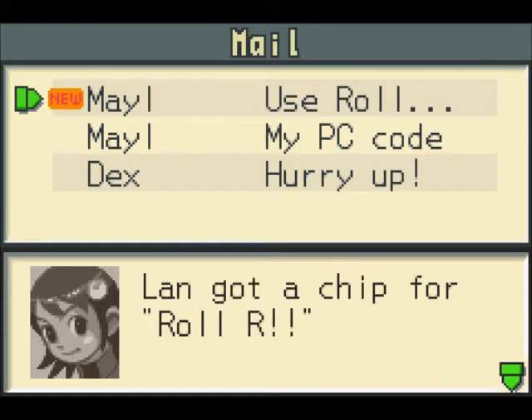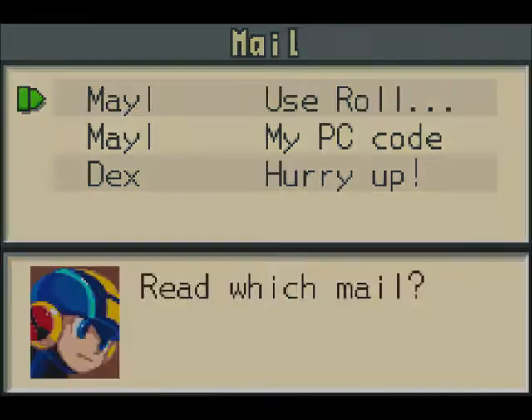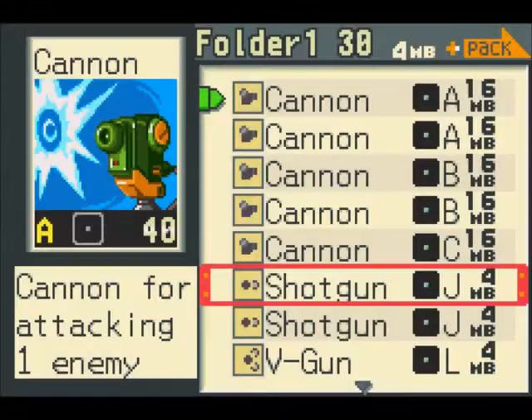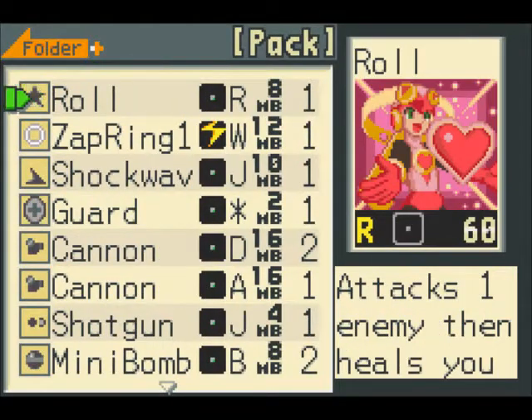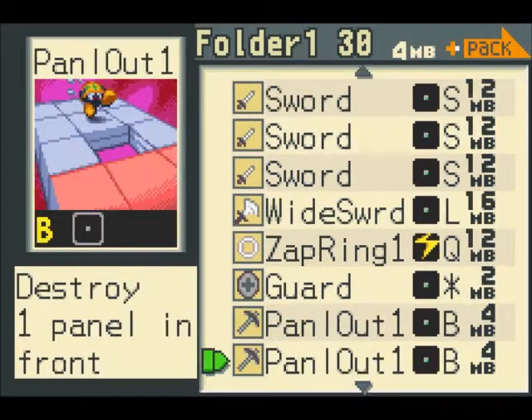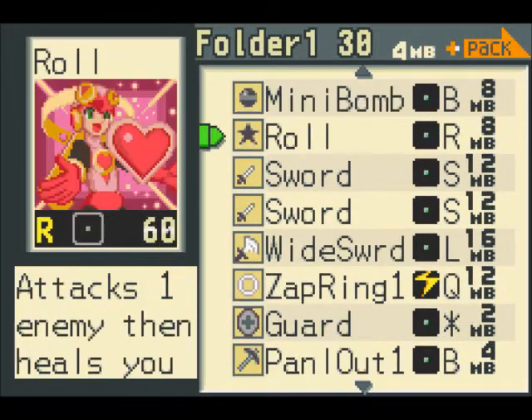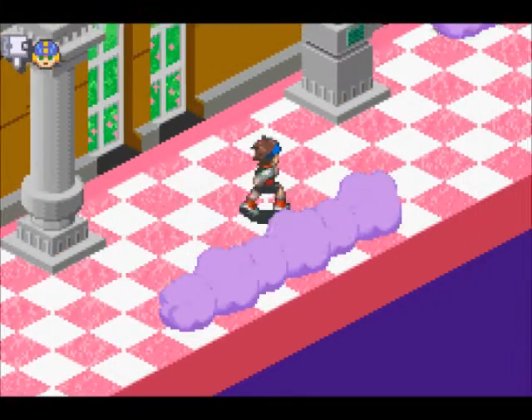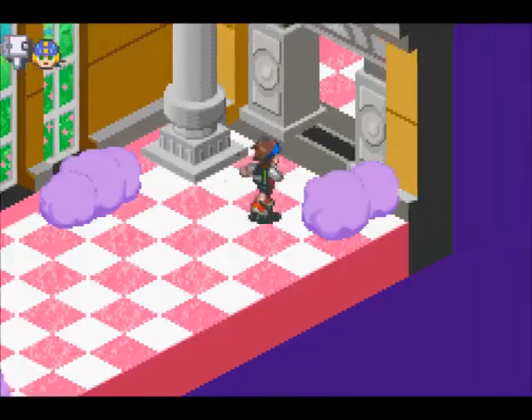We got a battle chip — it's the Roll navi chip, and it works the same in every game: Roll will come and attack, and then you'll get healed a little bit, which is pretty useful. It's a simple chip but it's useful.